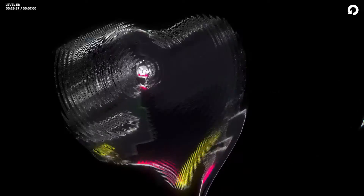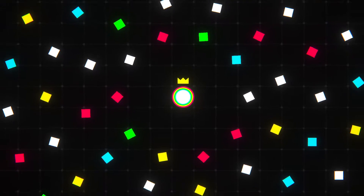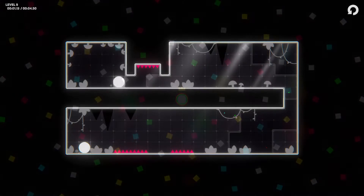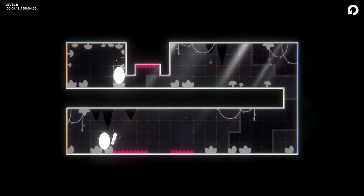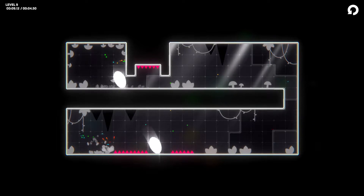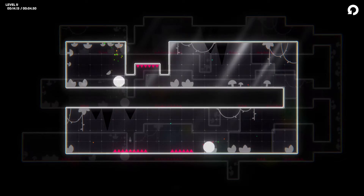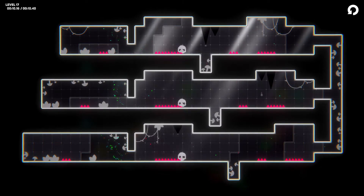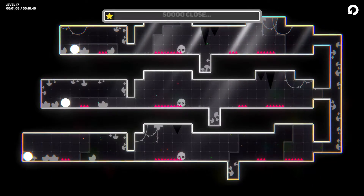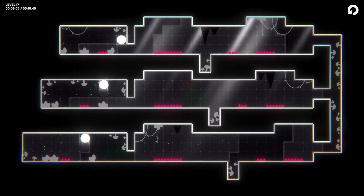Inside Combinera there are five different ball types, each a different colour with different abilities. When you combine balls together, the combined ball collectively has the skills of all the balls merged. The white ball is your plain simple ball — small jump, big jump, move around, that's it. Pink balls are able to pass through pink spikes, which is very handy because any other colour hitting a spike will die. If you combine a white and pink ball, the white ball can then go through pink spikes as well.